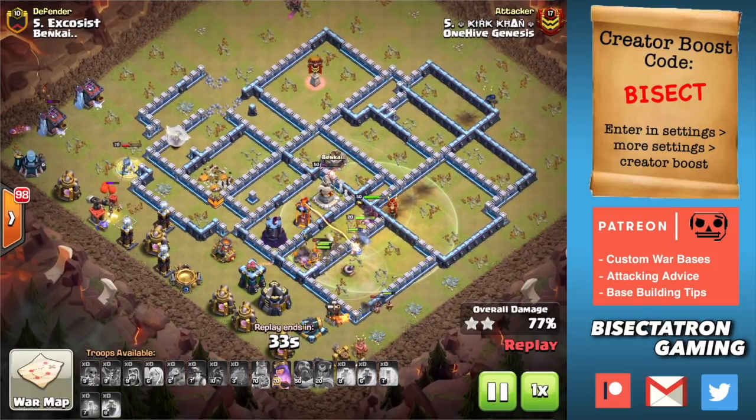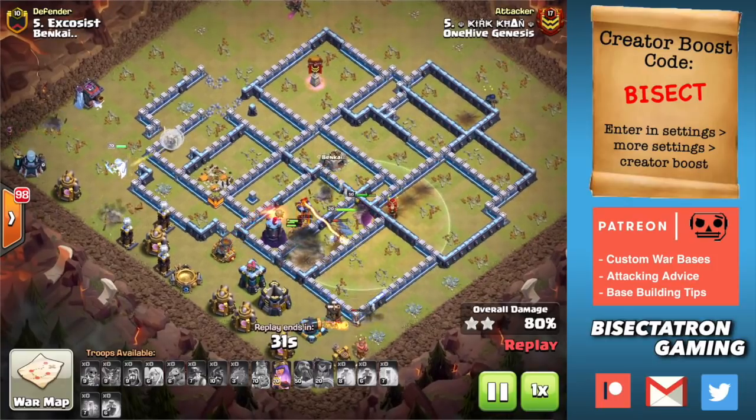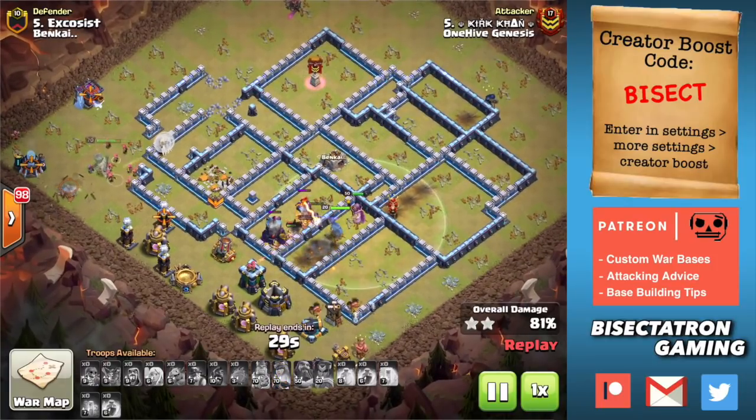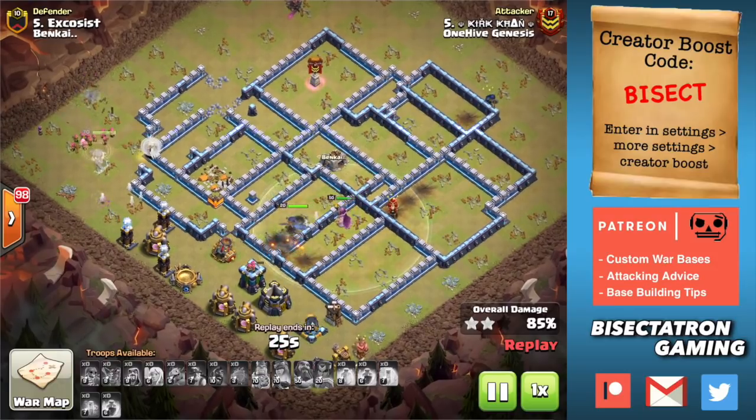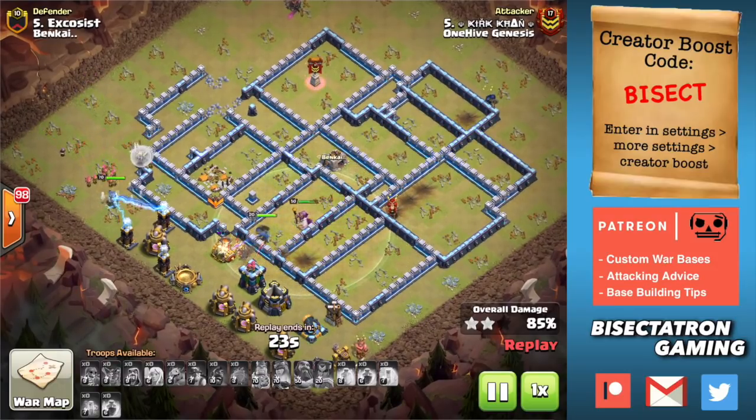So either your Queen charge gets them, or the hybrid gets them quickly early on in their pathing through the base. In this case the Eagle was only about the third layer in the base — wasn't that deep — and because of that it was taken out quickly and efficiently, so it wasn't able to do that much damage to the hogs and miners. That's number two.